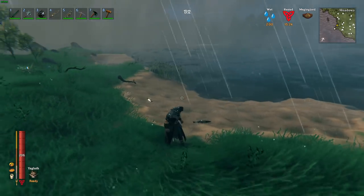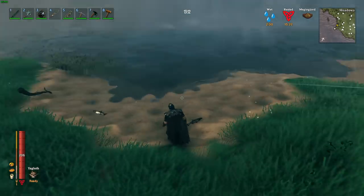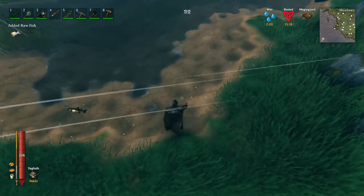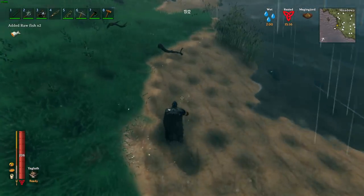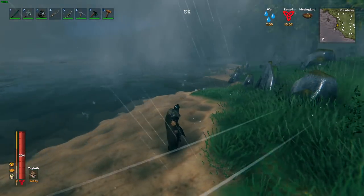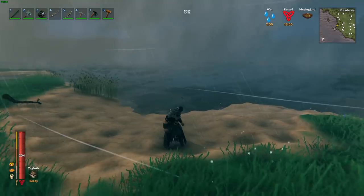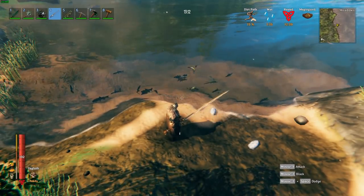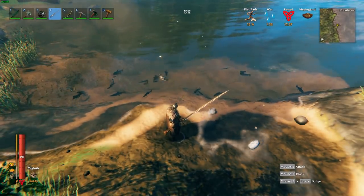Fishing isn't the only way to find fish. After a pretty nasty storm, when the waves are high, fish will occasionally be deposited on the shore and you can just pick them up. This only happens during severe storms with really high waves, but it's a nice bonus when it does.